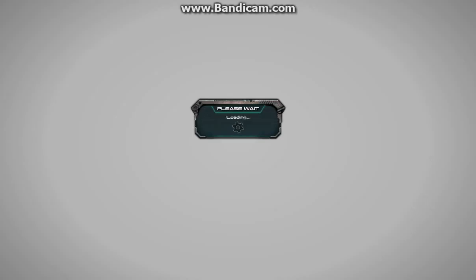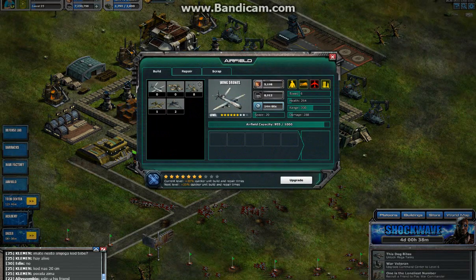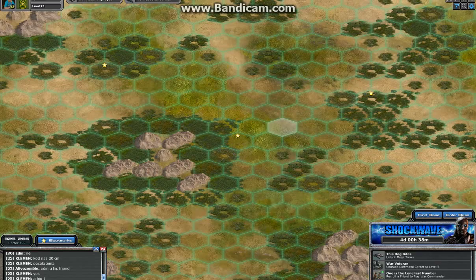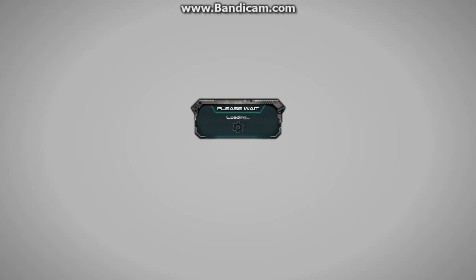Entering the base, going to my airfield. I'll remove the last one and activate it. My next aircraft will be repairing and that one will be ready for use as well. So I'm starting the attack again.